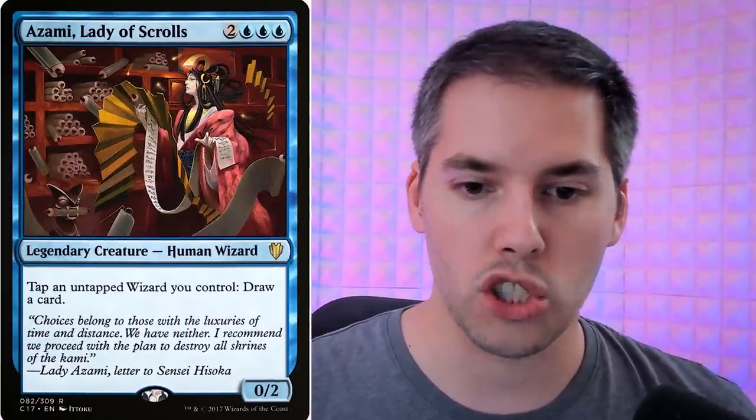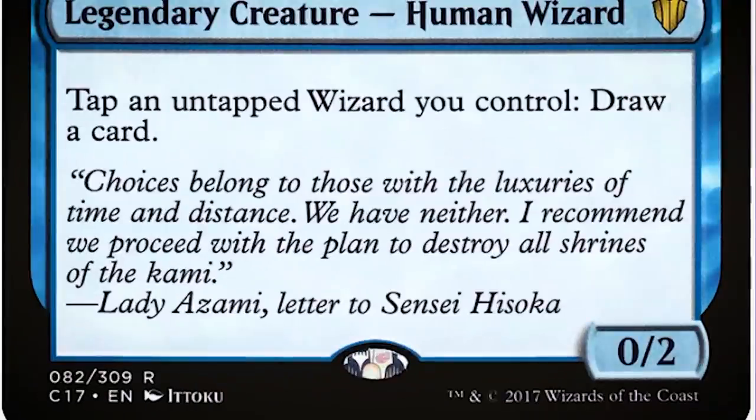Hey it's Nikachu and today we are going to take a look at all the two card combos every magic player should know, because after your friends are completely sick of you playing with your combos you can just move to the next one. Let's start with Azami, Lady of the Scrolls, which says: tap and untap a wizard you control and draw a card.